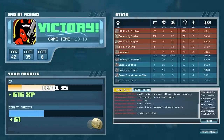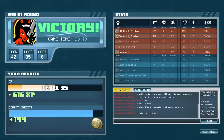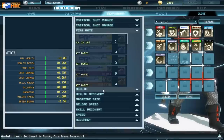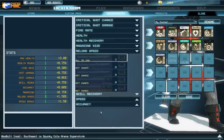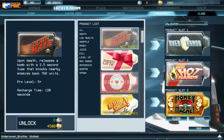At the end of each match, you'll earn experience and combat credits depending upon how well you did that round. XP levels your account up, giving you access to more endorsement slots. Combat credits allow you to permanently purchase characters, endorsements, and products. Endorsements slightly augment your character's stats in-game, affecting things like firing rate, health, speed, accuracy, and more. Higher-level endorsements affect multiple stats in both positive and negative ways, so there are tons of different combinations to be experimented with.